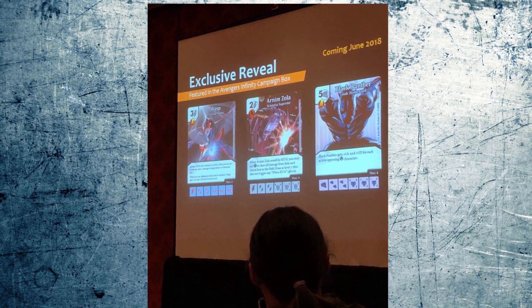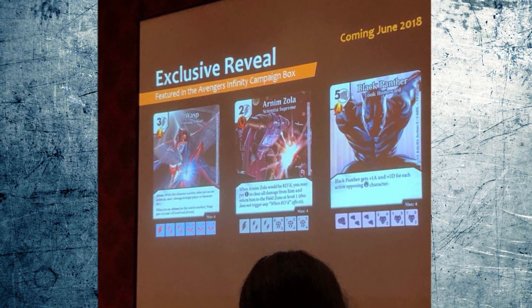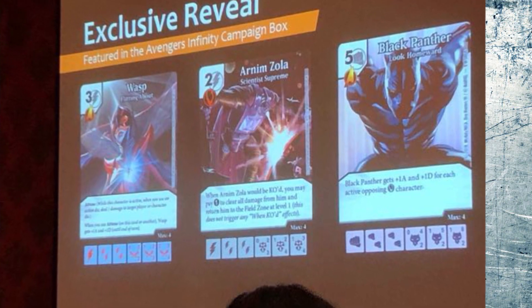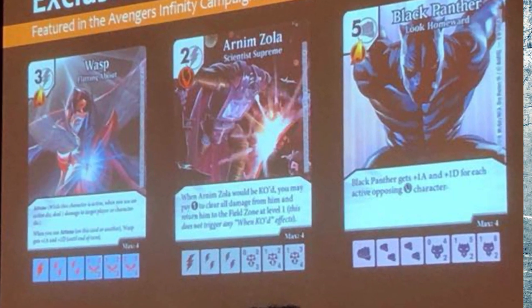About a week ago, WizKids showed off some spoilers from the upcoming Avengers Infinity set. The pictures are a bit difficult to make out, but it looks like we can expect a 3-drop Wasp with a 3-4 topside, the Attune keyword — which is one of my personal favorites — and the text: when you use an Attune, Wasp gains +2/+2 until end of turn. That looks to be a very strong card upon release, unless something in-set counters direct damage.